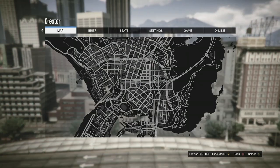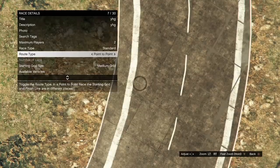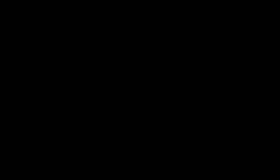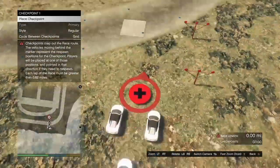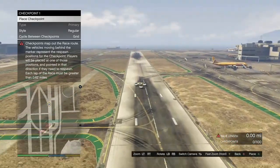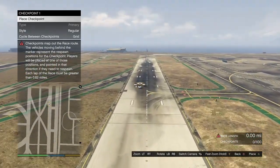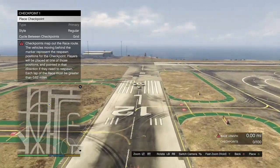Once you've done that, hit your pause button, open up your map, and warp over to the airport. Once you get to the airport, hit B or circle, your back button, click on placement, place triggers, and place it down. Back out, click on lobby camera, take it, back out, and click on checkpoints. It doesn't matter how many checkpoints you place down, as long as you make the race 0.62 miles or longer. Once you've made it 0.62 miles or longer, hit your back button twice and it's going to give you the option to test out the race — go ahead and test it out.